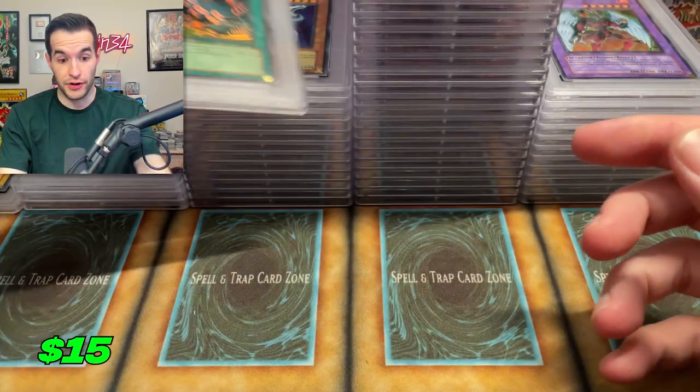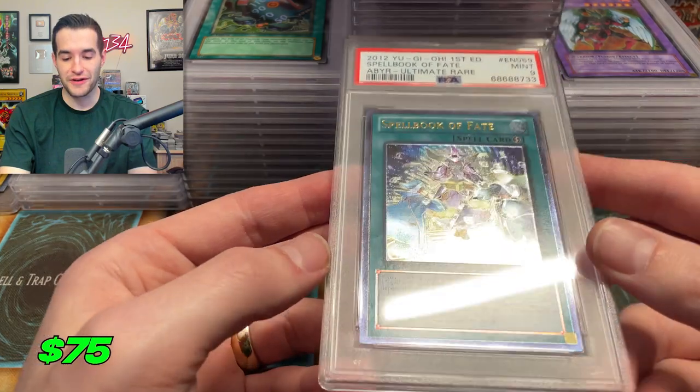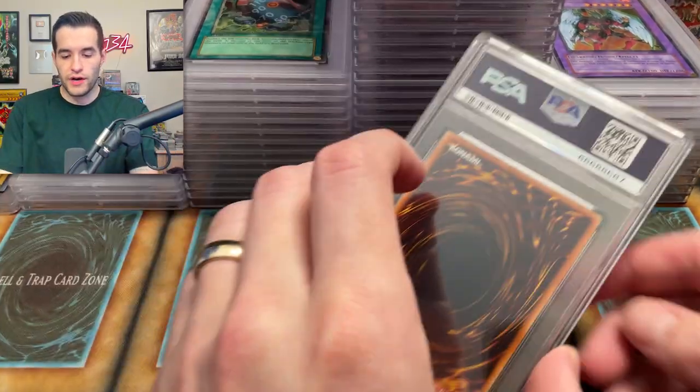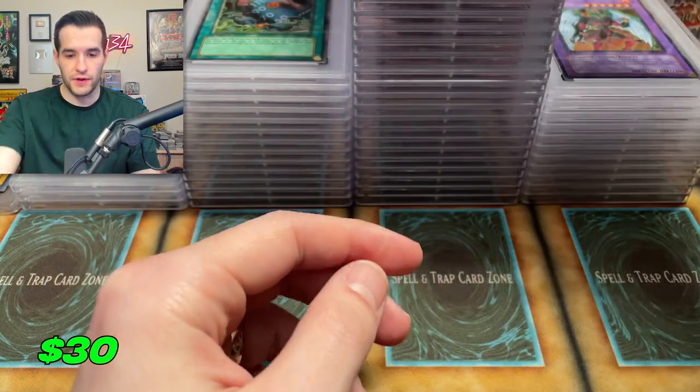This is probably going to be a longer video — we've got four boxes to go. I hope you're sitting back and relaxed with your popcorn. Hopefully we get some crazy ones to end it off. We have a Siera unlimited — we pulled that, that's why I graded it. Not very expensive. A Splendid Rose ultimate rare — also pulled that, got a nine.